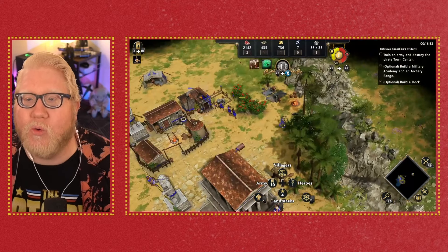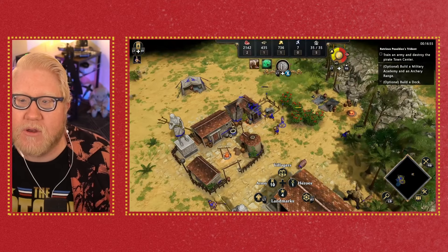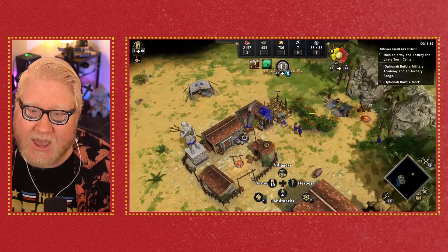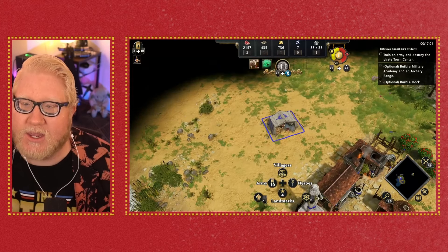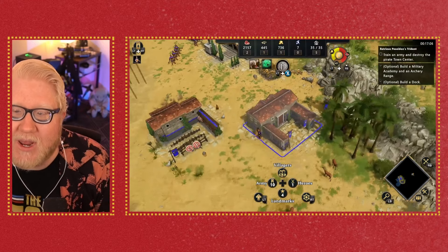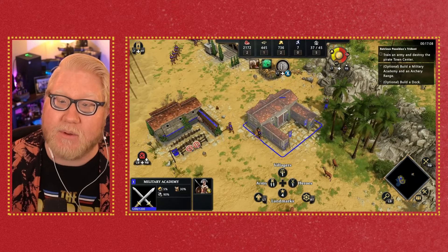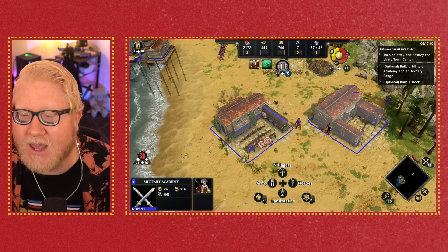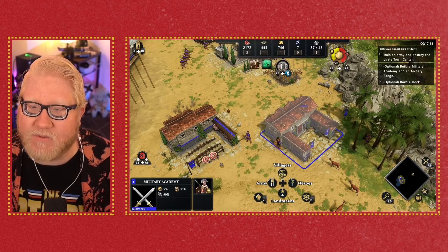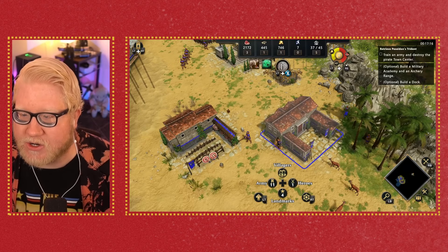The game does tell you some things — like needing a house to add more capacity so you can recruit more soldiers, and needing your townspeople to collect wood, meat, and food to feed the army. It does a good job of automating some of that, but it kind of just lets you figure the rest out on your own. Even after the tutorial, I still felt lost, and that is definitely a cognitive accessibility issue.